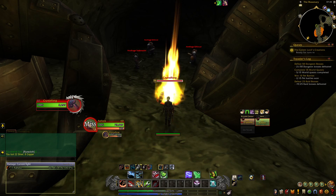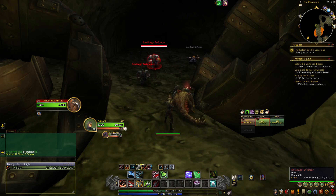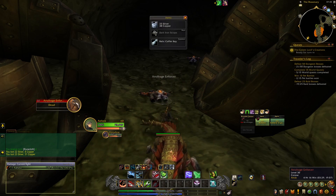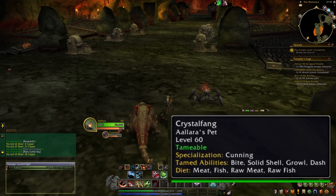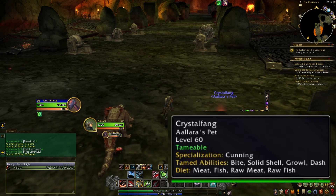If you are coming out here on a character that is not max level, I would suggest ice trapping Crystal Fang, taking care of the dwarves, and then taming Crystal Fang — that way you don't accidentally kill him. Crystal Fang's specialization is cunning. Its tamed abilities are bite, solid shield, growl, and dash. Its diet is meat, fish, raw meat, and raw fish.